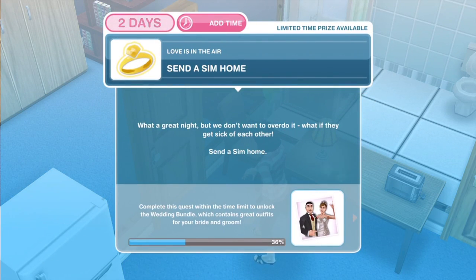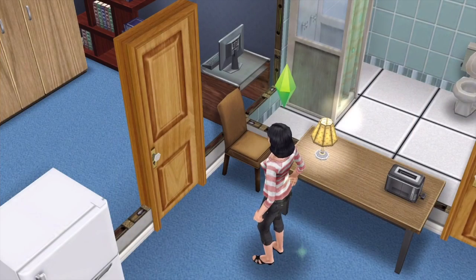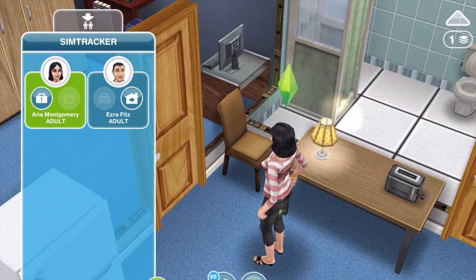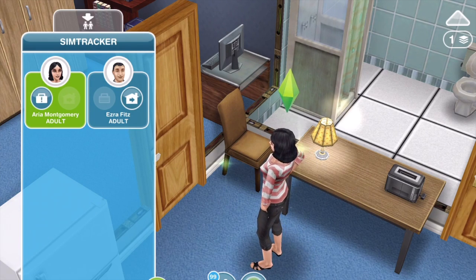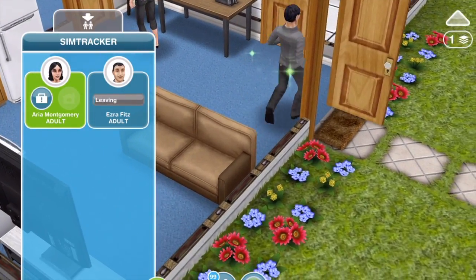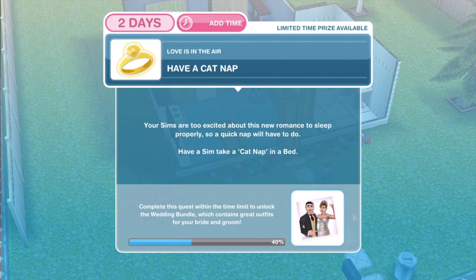Now we need to send a Sim home. What a great night — but we don't want to overdo it. What if they get sick of each other? Send a Sim home. So go into your Sim tracker. This is Aria's house, so we'll send Ezra home by clicking on the go home button. Task completed — bye Ezra.